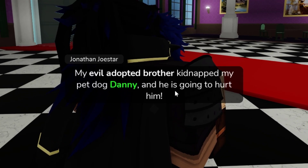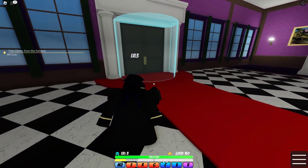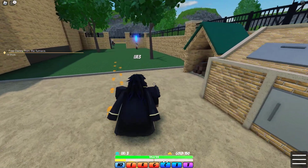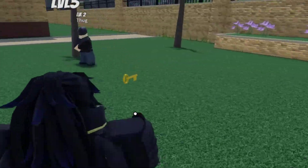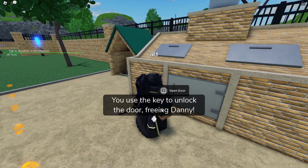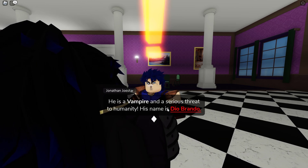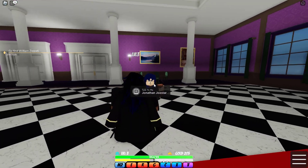Looks like Dio is coming into the storyline now, and he's gonna try to make Danny crispy. Let's go stop that. Danny is here and I have to go look for a key - interesting. There are a lot of corners here so this might be difficult. Just a random floating key here. Time to free Danny. We let the dog out, gotta head back to Jonathan now. We are probably gonna fight Dio soon, and we gotta go talk to Zeppeli now.